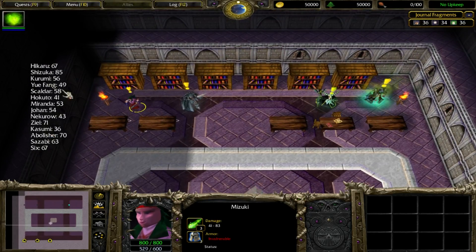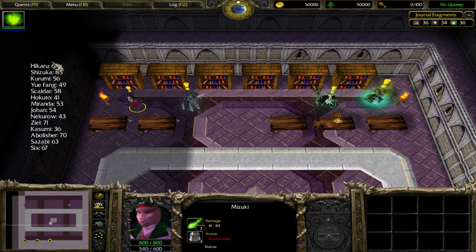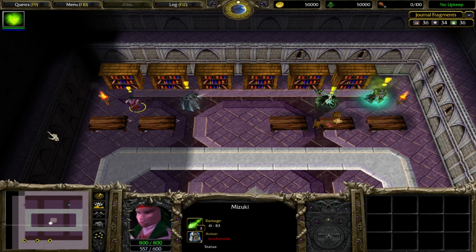There's Mizuki, which shows you affliction. It signifies how much a certain character likes the sidequests you have done. And you can see pretty much everyone is happy except Kasumi, but Kasumi is someone who was hostile towards my characters, so I don't care about her much.